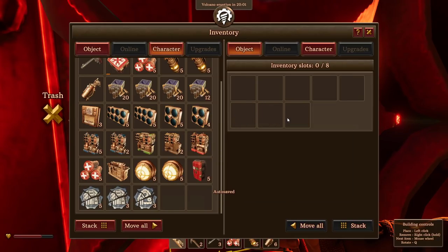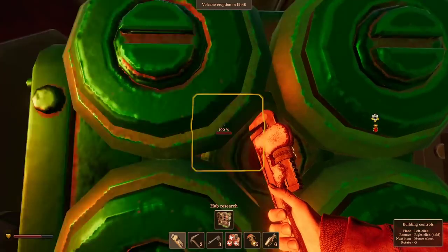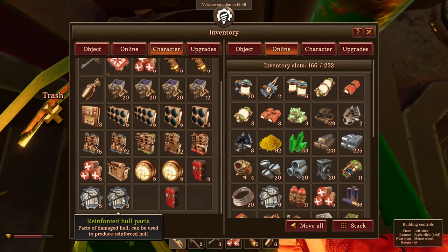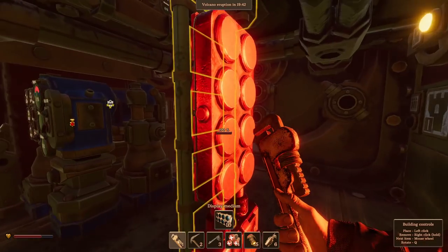I keep hitting what is sometimes the open inventory key in some games, but in this game is the move-all thing — E. I keep hitting E to be like, that's the leave button. And it's not — it's not the leave button. I'm going to learn it the hard way and then get confused when I go back to playing games where E is the menu.